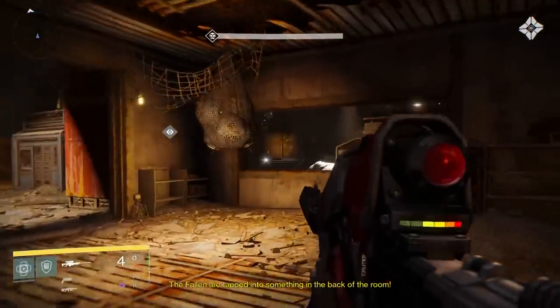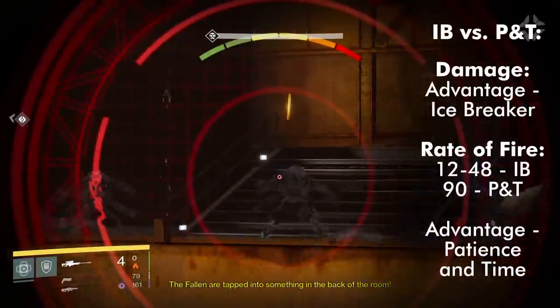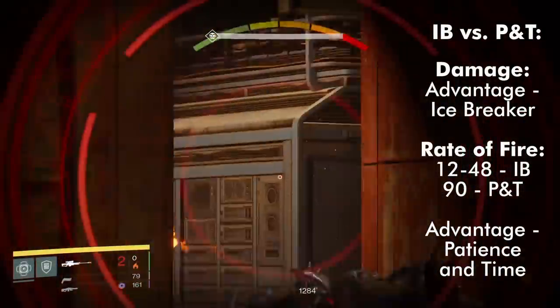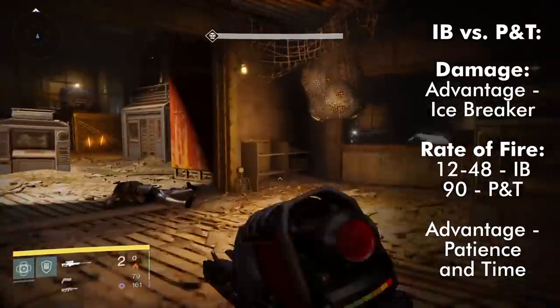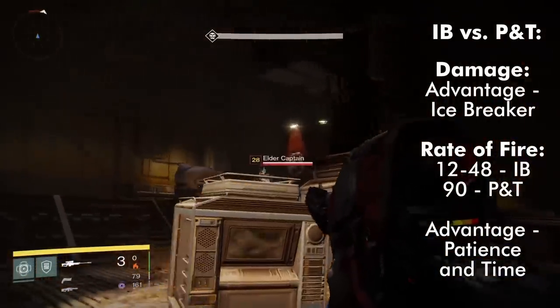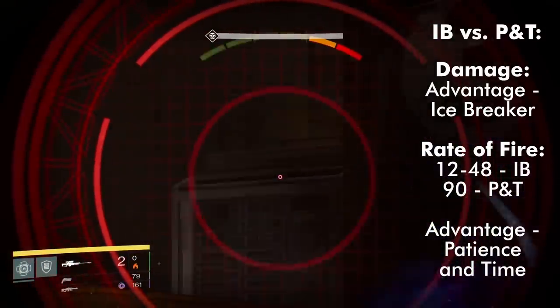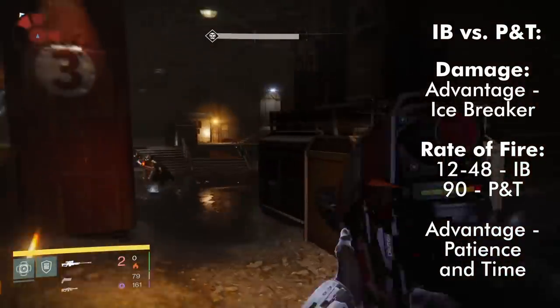Icebreaker's damage is higher than Patience in Time's, which comes into play for boss fights or things with a lot of health. For the most part, on low and mid tier enemies their damage is pretty close, although Icebreaker gets the edge on a couple of enemies here and there if you don't get a headshot — but it's a very small edge. If you headshot everything, they're basically equal.